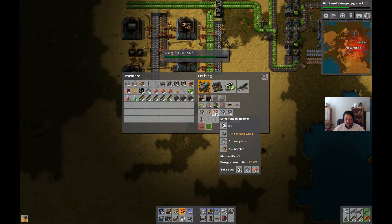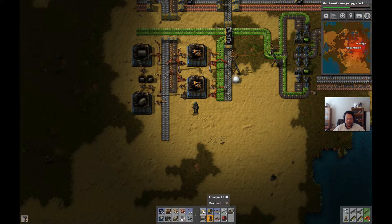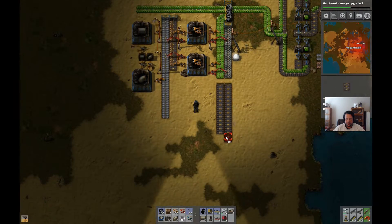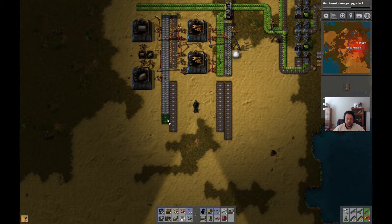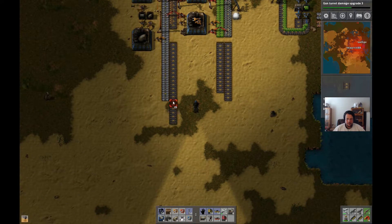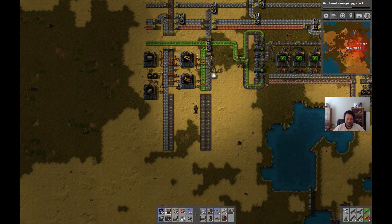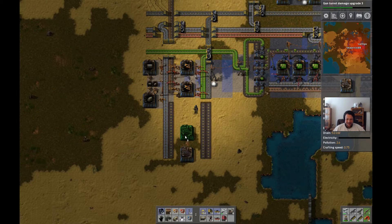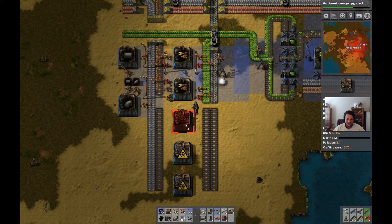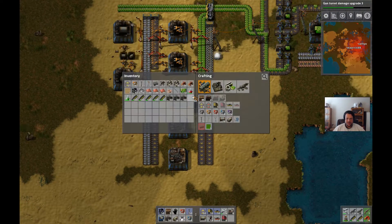Red arms - we just need more gear wheels and more iron plates, that's easy enough. There's no narration, just building. It's hard to narrate and build at the same time, especially with two people. I don't want to be mumbling in your ear the whole time.